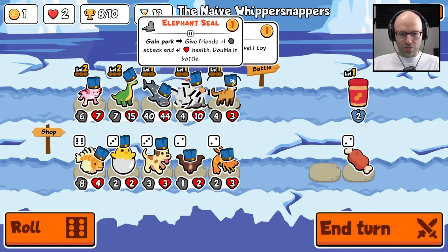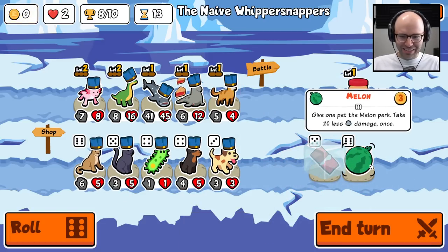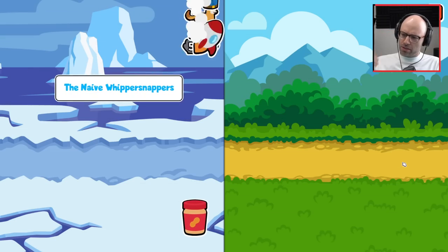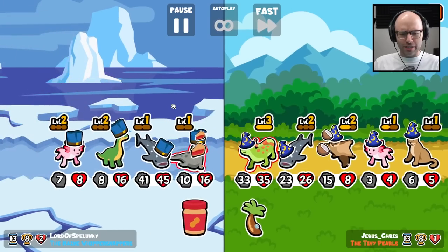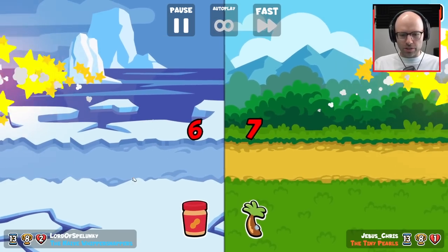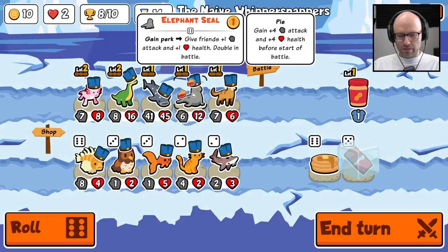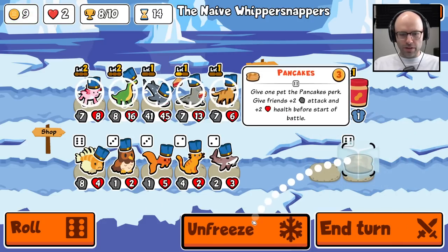It overwrites the steak too — but look at the buff though. Perks are two times stronger on this — a lot of creative thinking going on. You would have a coconut of the century. Holy cow, we drew. Give one pet the pancakes perk. If this is going to work, you need some chocolate — and then you need more chocolate.